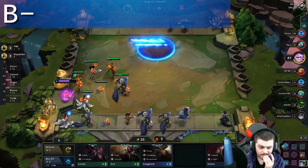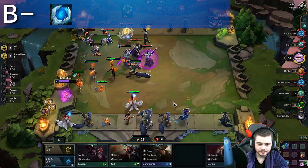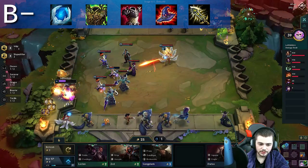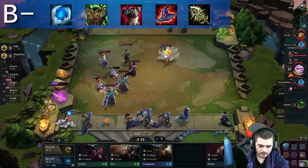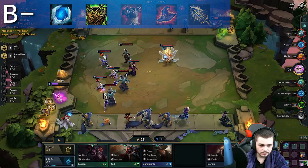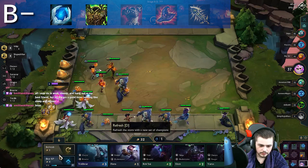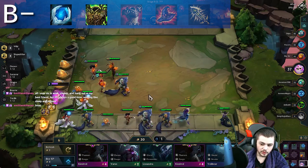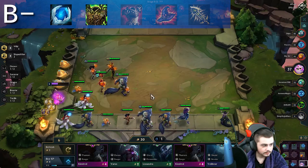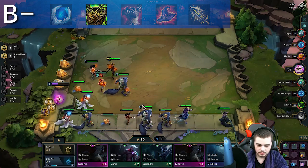For B tier, we have a lot of items with the potential to be really strong, but have mostly been overshadowed by S and A tier items. Those items are Frozen Heart, Warmog's Armor, Thornmail, Rabadon's Deathcap, and Infinity Edge. Frozen Heart and Warmog's both got sizable buffs this patch — Frozen Heart got a 5% buff to its attack speed reduction, whereas Warmog's got its healing per second doubled. Up until this patch, most of the pure defensive items were underwhelming. Now with these buffs, I think we will start to see people building these items more, especially Warmog's, which could potentially be an A tier item, but it is currently uncertain.